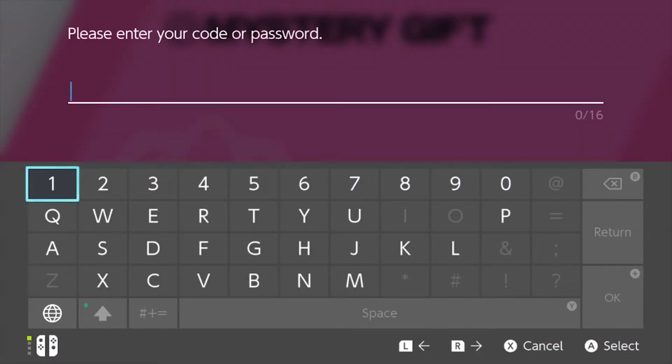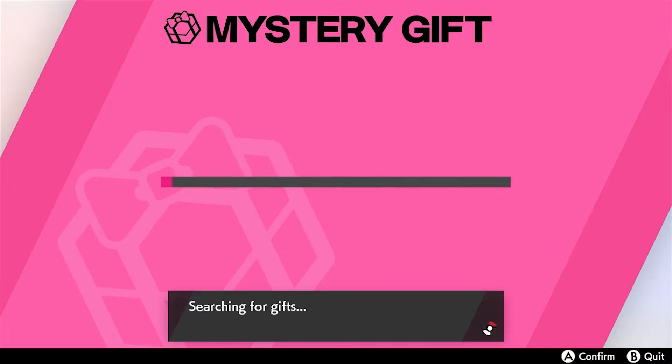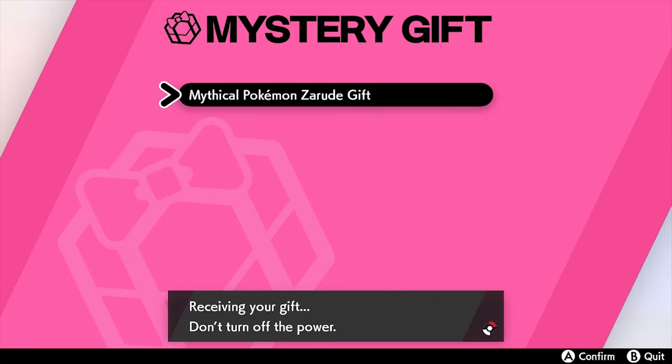Read through that, and once you're connected to the internet you can go ahead and put in your code. Once you've put in your code, you can press the plus button to enter. And there it'll show up.